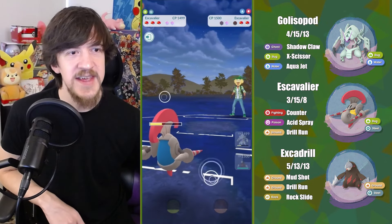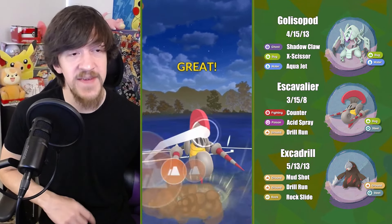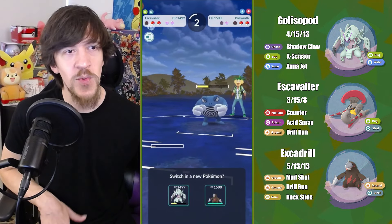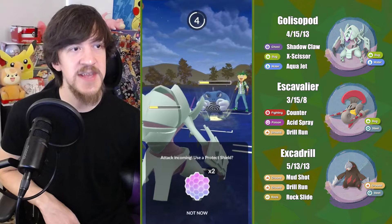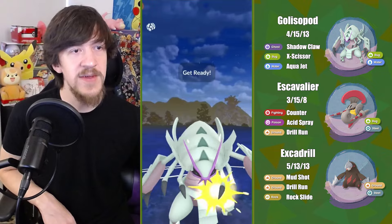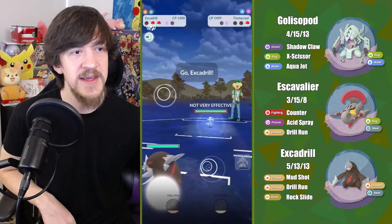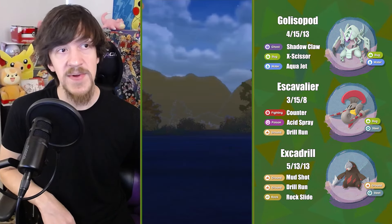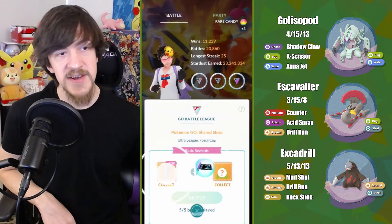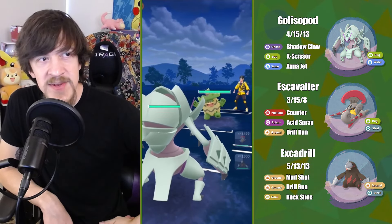So in this next battle, Escavalier — I haven't really seen them running Aerial Ace so far, at least the ones I've encountered. This one actually has Acid Spray, so maybe not worth shielding at all. I make a switch and catch the Drill Run, which is okay. It's not ideal to be taking this much damage this early. But I do have shield advantage and now I have momentum advantage, and with the double shields I have a better situation with Glissapod to come in on Poliwrath.